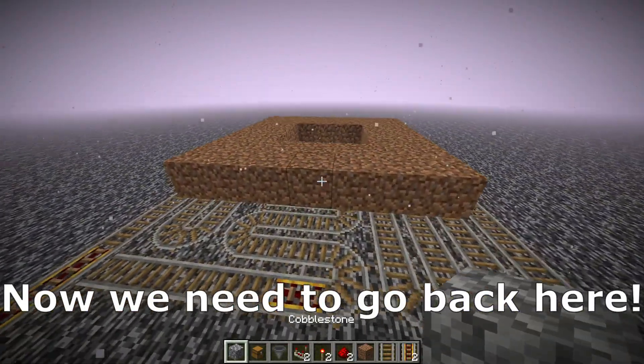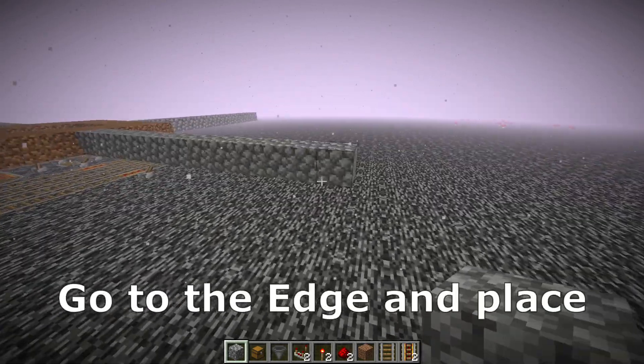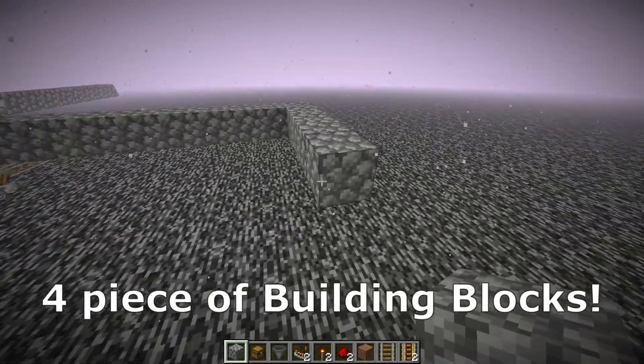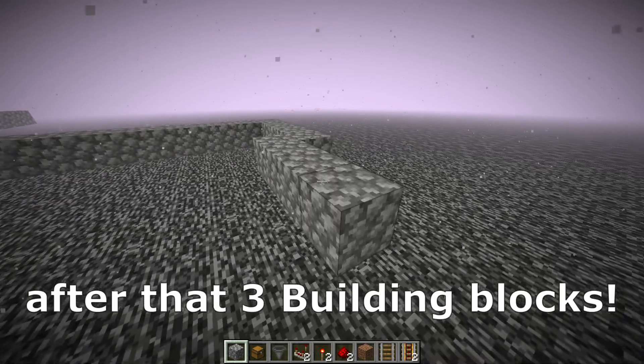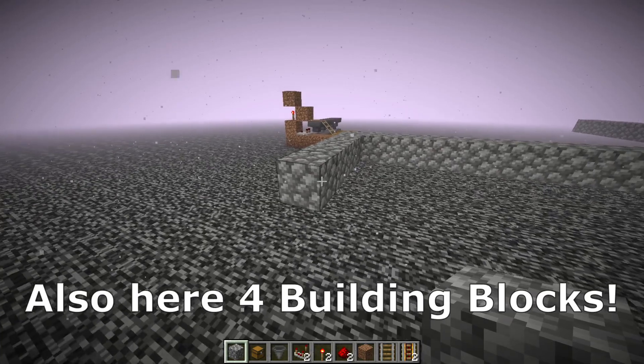Now we need to go back here and place 13 pieces of cobblestone in each direction. Go to the edge and place 4 pieces of building blocks, a block inside, after that 3 building blocks, a block inside, 2 building blocks — take it also here — 4 building blocks.